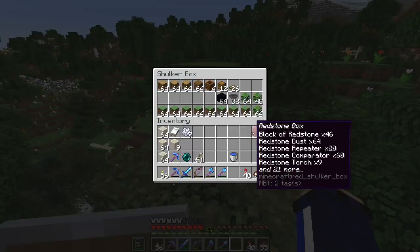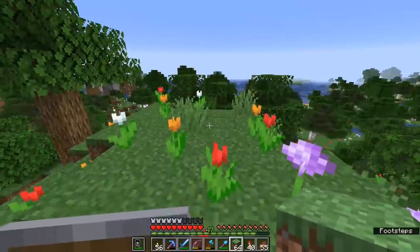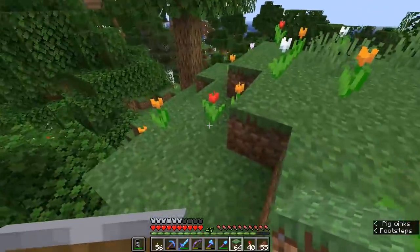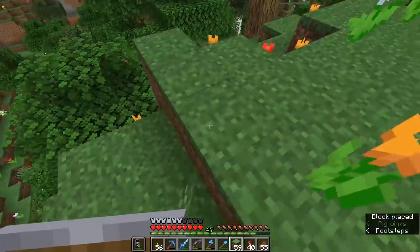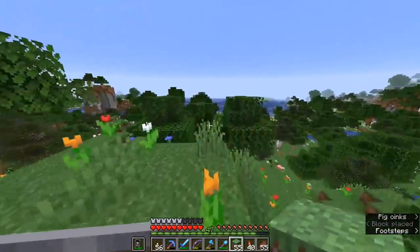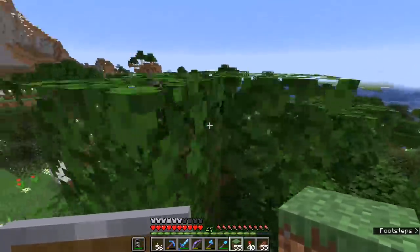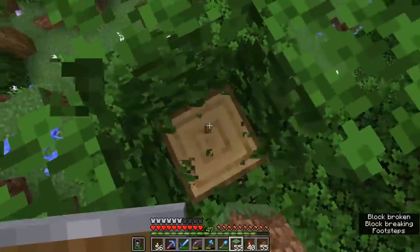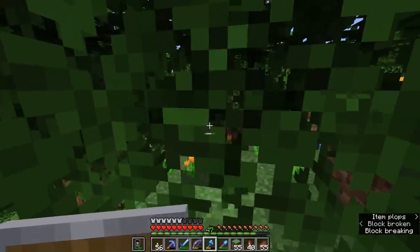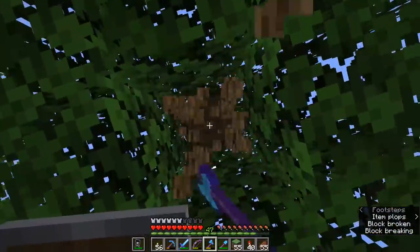We're also going to be automating this later on, so I've got my redstone box with me as well. There are a couple of different ways we can do that, which we'll explore and then decide which one to use later in the video. I'm going to start the flower farm up here on this hilltop, making myself a pretty large area of grass blocks stretching out above the forest floor. We'll probably need to light up underneath it so too many mobs don't spawn, and I'll take out a couple of trees that are in the way.